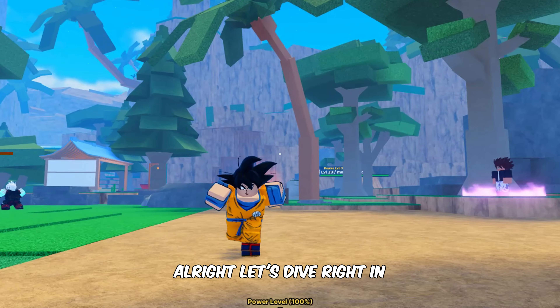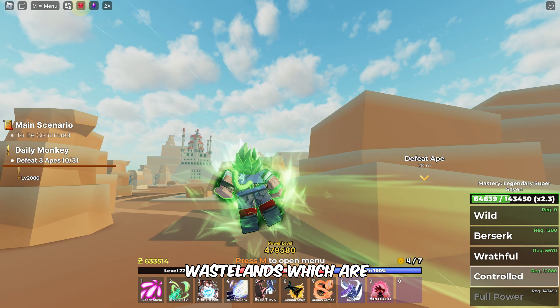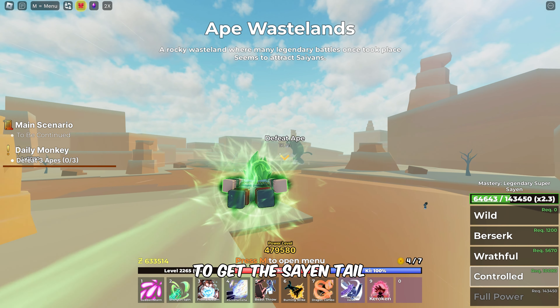Alright, let's dive right in. First, head to the Ape Wastelands, which are located just behind the Great Plains. This is where you'll find the boss you need to fight to get the Saiyan Tail.